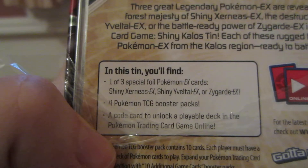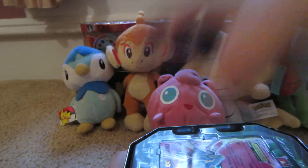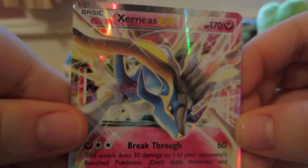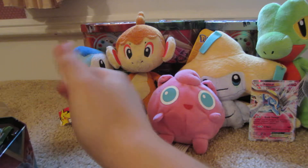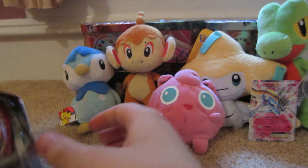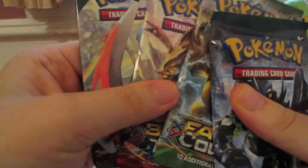In this tin you'll get the promo, four packs, and a code card. Here is the Xerneas. And we also have four packs: a Roaring Skies, a Breakthrough, and two Fates Collide.